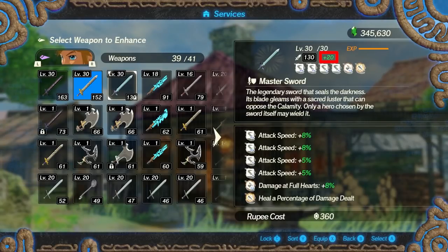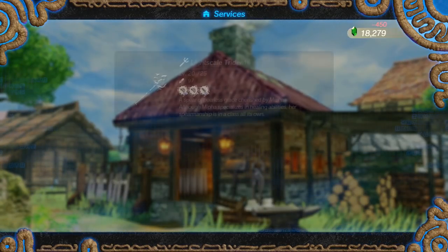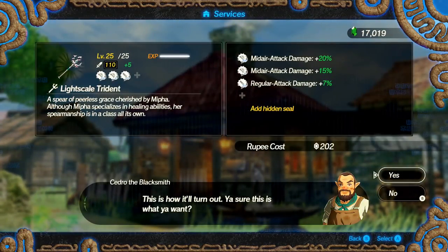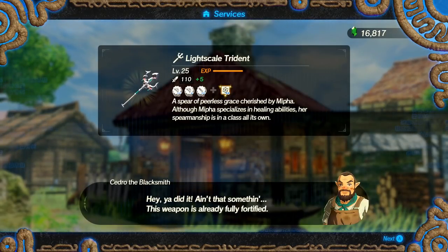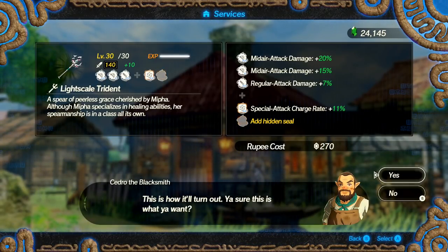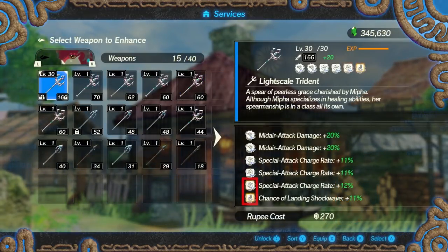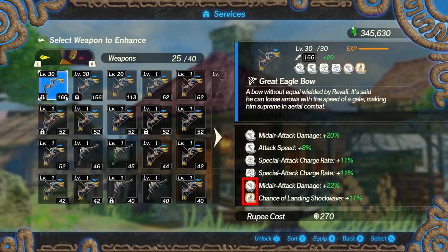But how exactly do you get more than 4 seals in the first place? Although the level cap for weapons is 20 at the start, eventually you'll unlock the ability to push a weapon all the way to 30. When this happens, you'll get 2 more seals — 1 at level 25 and 1 at level 30. But unlike the customizable seal slots, the seals you get here are predetermined for every single character, like how Mipha's light skill trident will always have a square special charge rate seal at 25 and a square shockwave seal at 30. It's nice when the 2 hidden buffs are the same type, but sometimes they'll differ — like how Revali's bow has a star mid-air attack damage for level 25 and a square shockwave for level 30. In that case, make sure at least 3 of your customizable seals match one of the 2 shapes, and the other matches the remaining one to get the full effect.